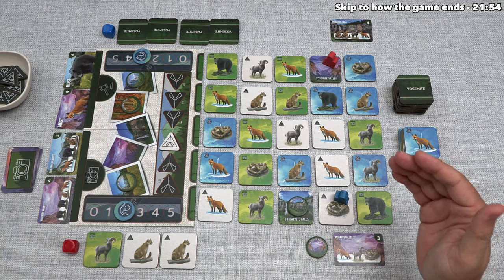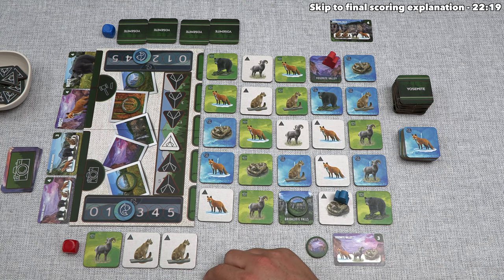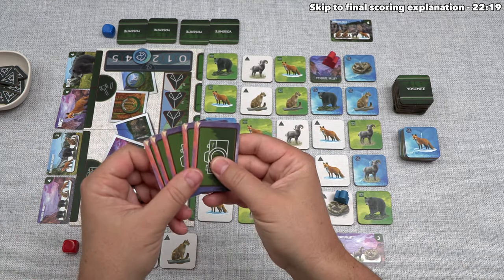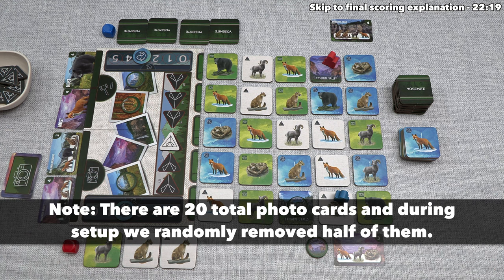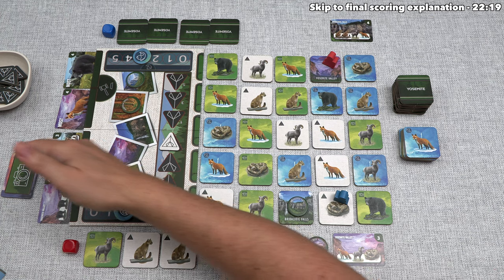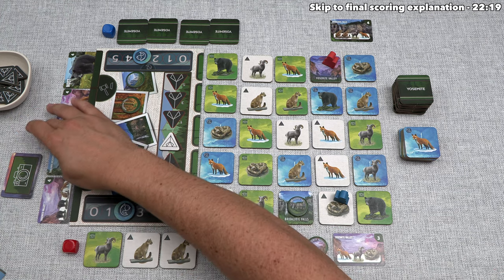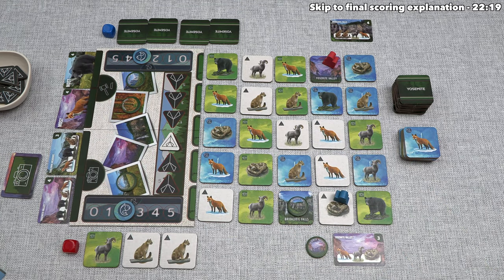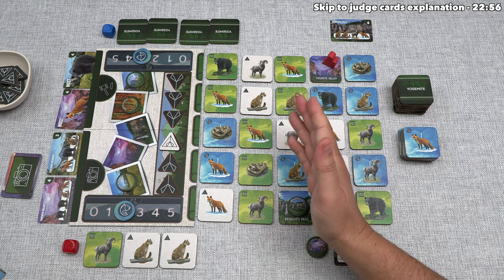Before we take our turn, now is a good time to talk about how the game ends. As we take photos, we draw new ones from the deck. There were ten total photos at the start — eight in the stack and two face-up. The game ends immediately if we go to refill a photo spot after one is taken and there are none left. That means the game will end once nine photos have been taken, with one still next to the board. When the game ends, we move into final scoring.